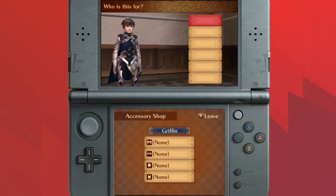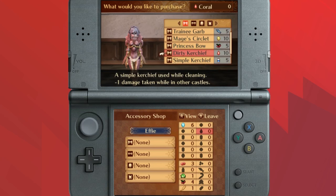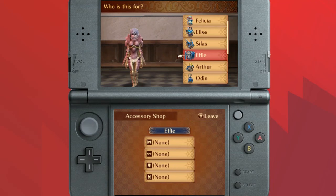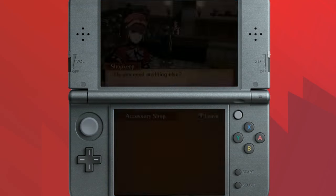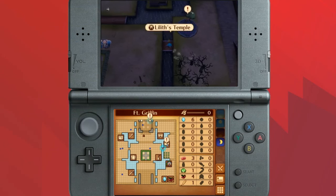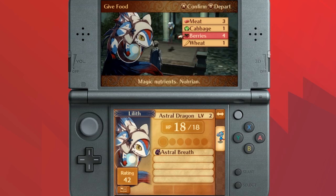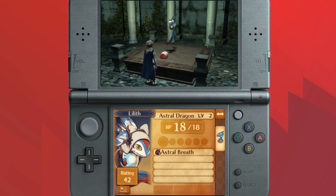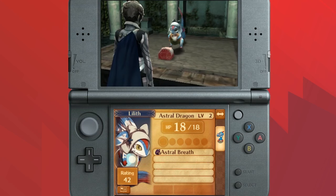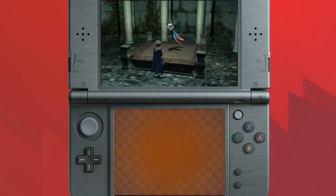You can equip any of the characters in your army with fun stuff like a dirty kerchief. As you upgrade the accessory shop they'll add new things, and I find that there are very few combinations of unit and accessory that don't look a little bit stupid. Most of the time when you're running around your castle talking to units, about 20% of the time they'll be like 'hey I want a new accessory,' so I felt pressured to have a bunch of inoffensive accessories in my back pocket — although sometimes you'll give it to them and they'll just be like 'nah, I don't like this.'